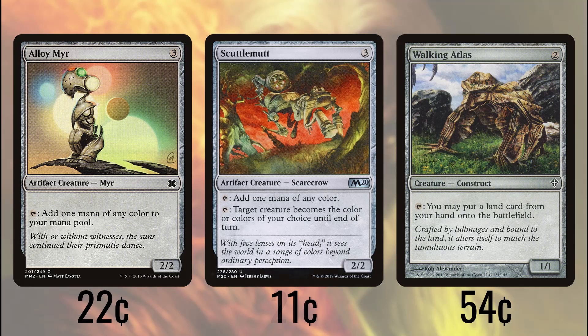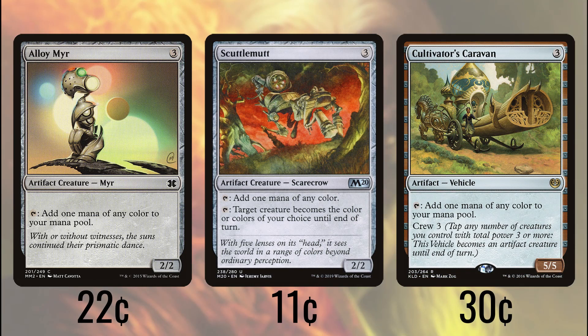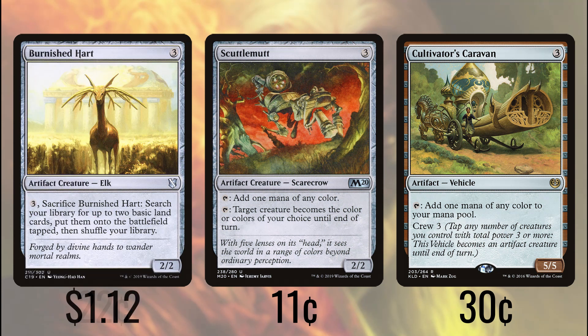Alloy Mirror, Scuttle Mutt, and Cultivator's Caravan all tap for whatever color we need. The Caravan is particularly nice here because we can crew it with any creature in our deck, thanks to the commander's power boost, and it gives us a nice 8/5 creature to swing with. Burnished Hart will likely be sacrificed to go grab us two more basic lands, but if we draw it late game when we have all the lands we need, it's a 3-mana creature that becomes a 5/2 attacker for us.